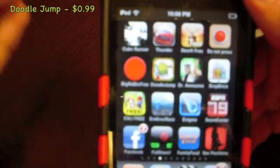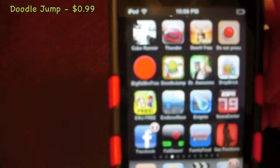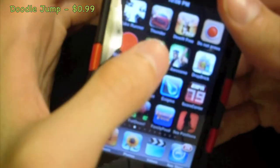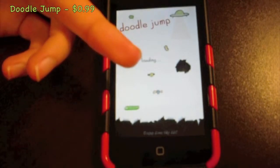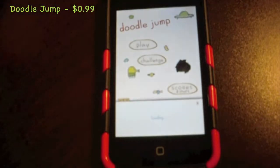The icon is basically this doodled image with a jetpack on his back. It's called Doodle Jump. Once you launch it, it comes with this floating screen and you have a couple of options.